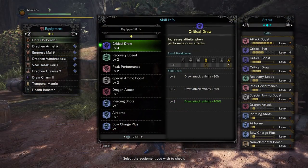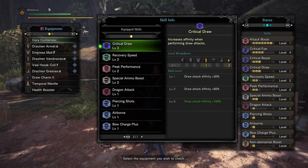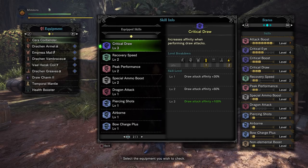A skill that works well for bow is Critical Draw, which gives a critical bonus on draw attacks. Bow can sheath pretty fast, and giving 100% affinity to your Dragon Piercers on such a high raw damage weapon really adds a lot of damage.